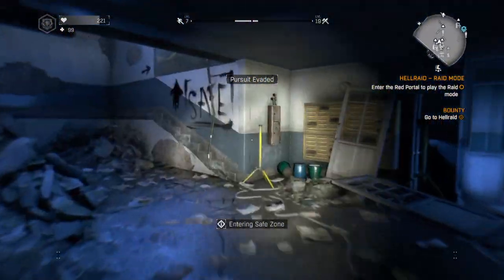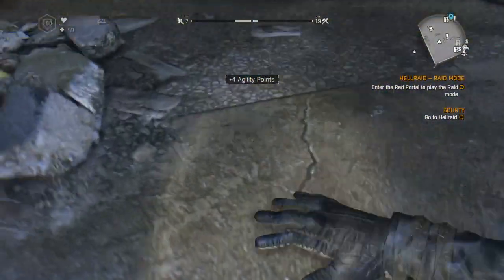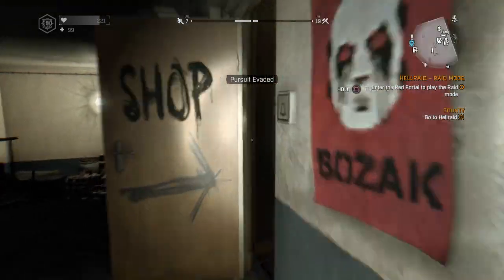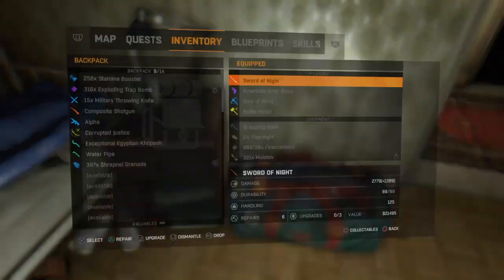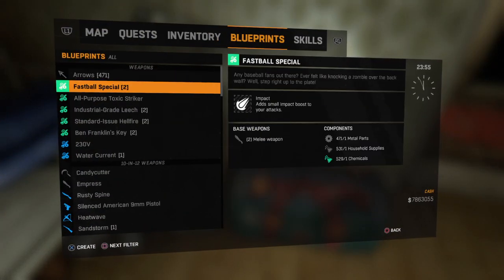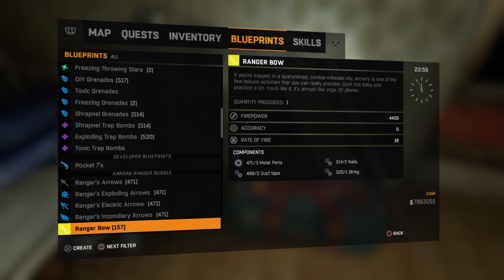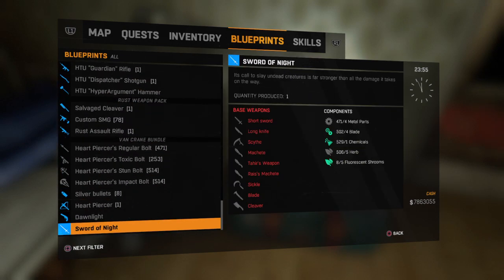I'm not really sure what to think of this sword, to be honest with you. It's okay I suppose, but with a lot of two-handed weapons you've got to get the timing exactly right. Let's just have a quick look at what it says on the blueprints for this. It's saying it's cool to slay the undead creatures — it's far stronger than all the damage it takes on the way.